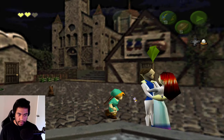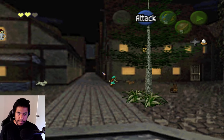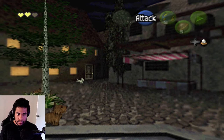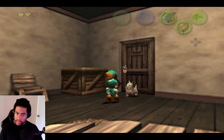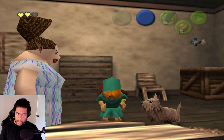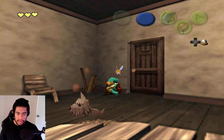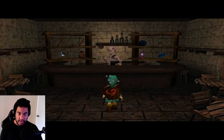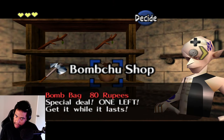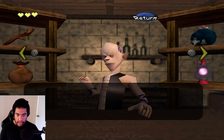We go grab our friend — the dog. The Bombchu shop will also have random items. I'll take whatever is there. Last time I did this randomizer I got eight heart pieces in my first run, which was crazy. The bomb bag is 80 rupees and the hammer is 175 — but I actually want the Deku Stick more than anything.